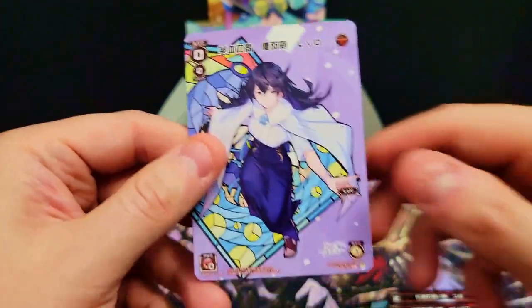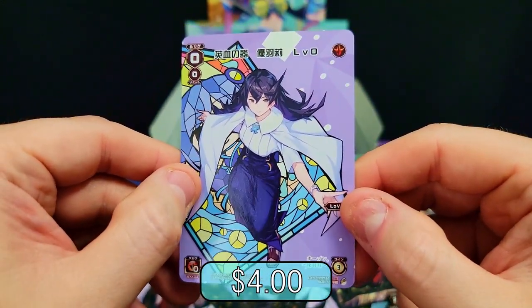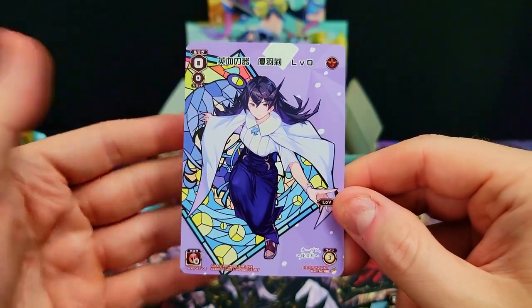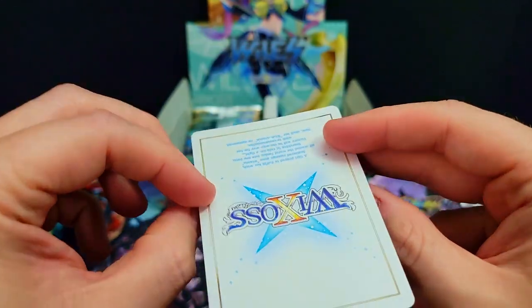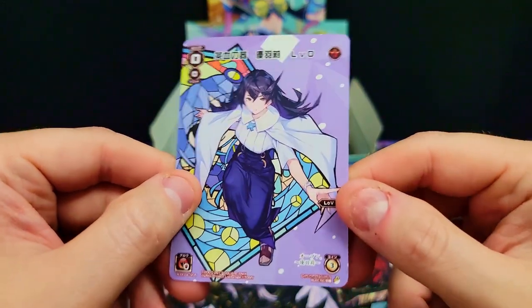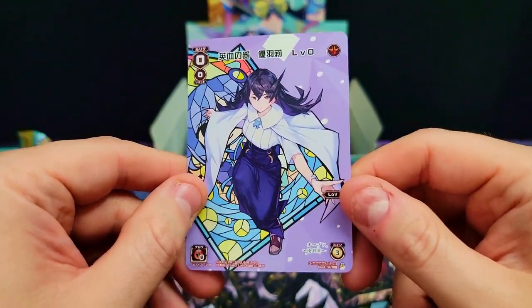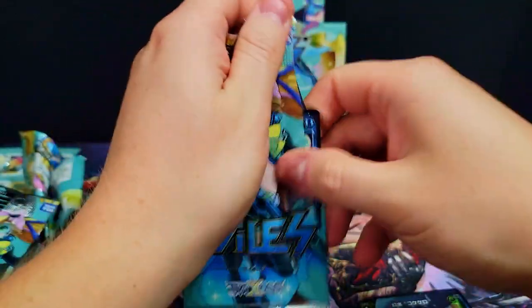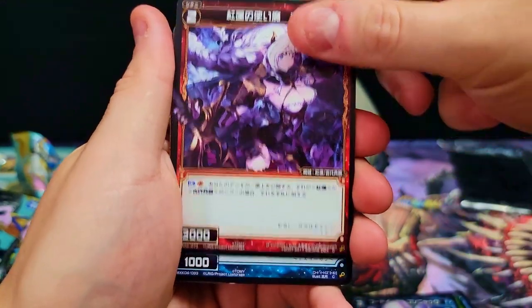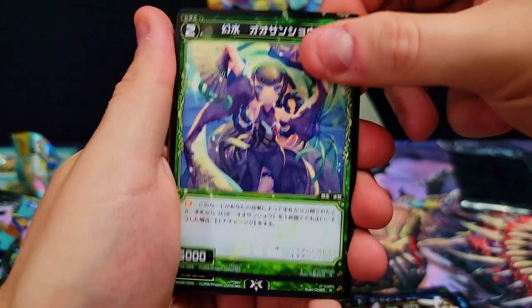We're going to focus on the NC card because I think this is our hit of the pack. I don't know where this will rank for the box in total, but this should be a really solid card. It's not a foil though, which is kind of surprising. I'm hoping for decent things — maybe there is a foil version with more value — but either way it's a really cool design. I love those artwork cards, they're just really sharp looking.